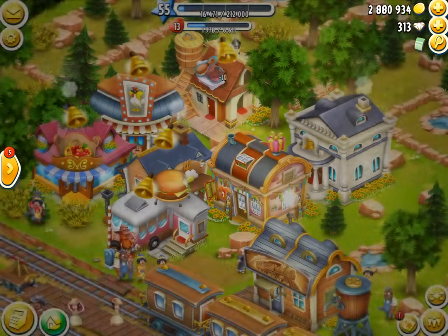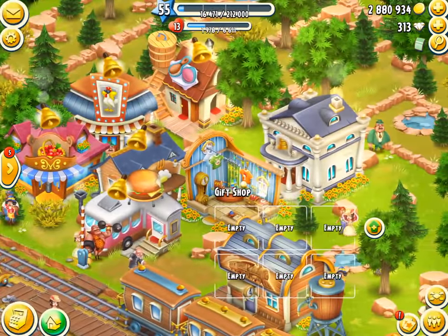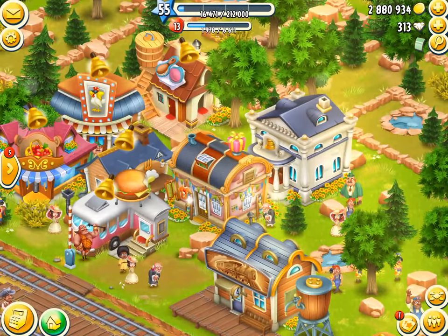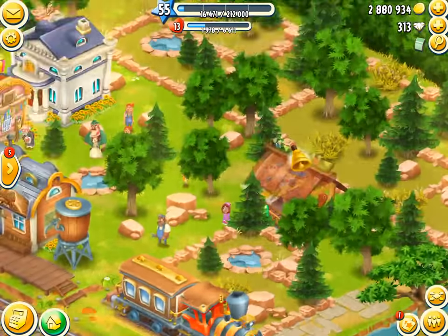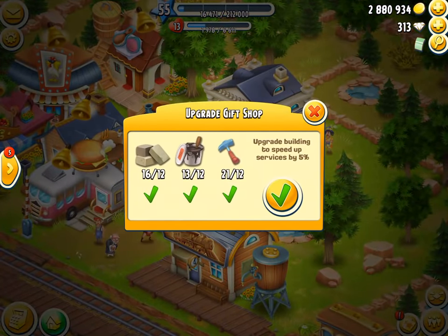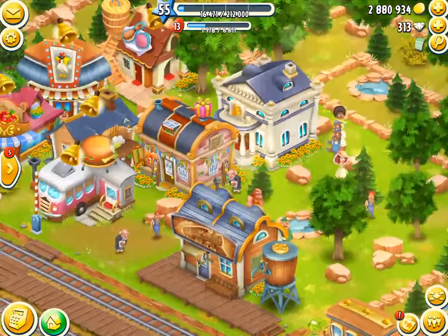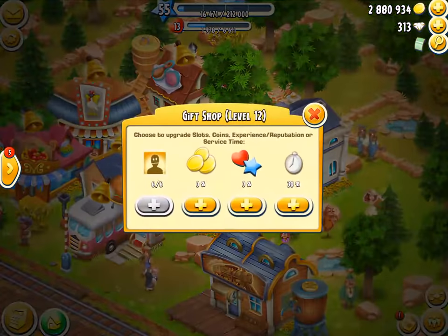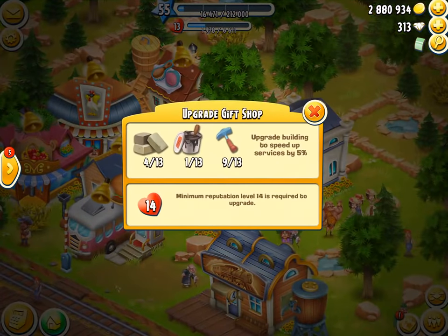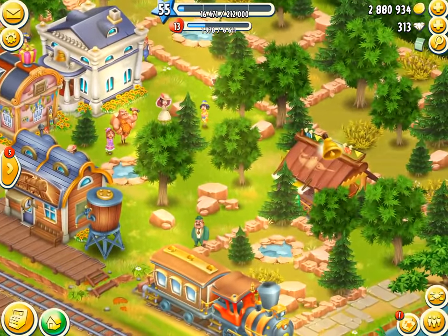In three, two, one — boomtown! The spa has just been upgraded, freeing up a ton of space. Then we can upgrade the gift shop. In three, two, one — boomtown! The gift shop is done, unlocking more slots. We could do this one as well — it uses up all of them quite nicely. In three, two, one — boomtown! The gift shop is now maxed, and eventually I'll come back and upgrade the beach café and the spa to their max levels.